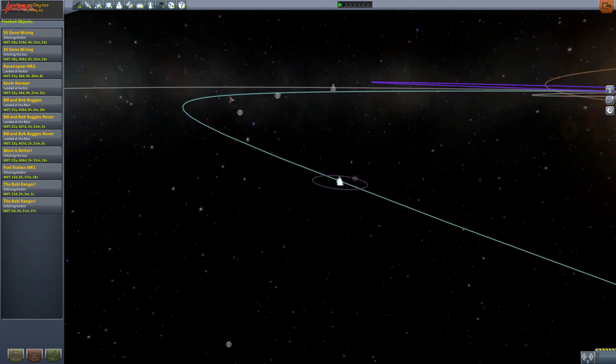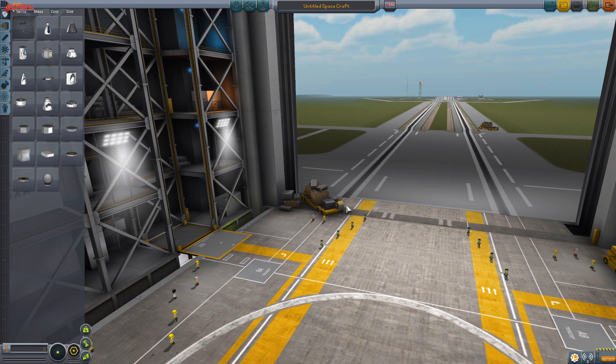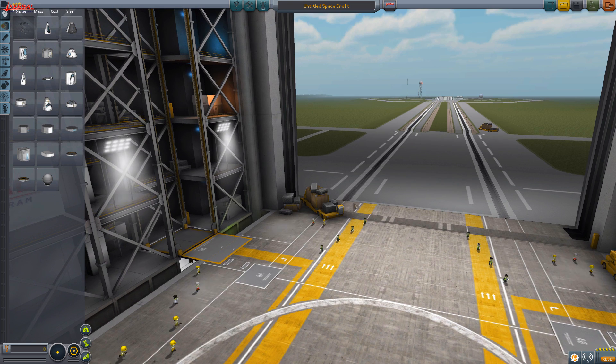Oh, that one's above us! We're going to the rocket building now. I'm going to be using the nuclear engines for this. I don't want to do the Endurance thing just because it's painlessly broken at the moment.